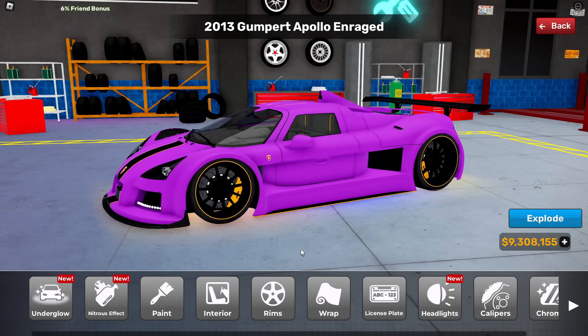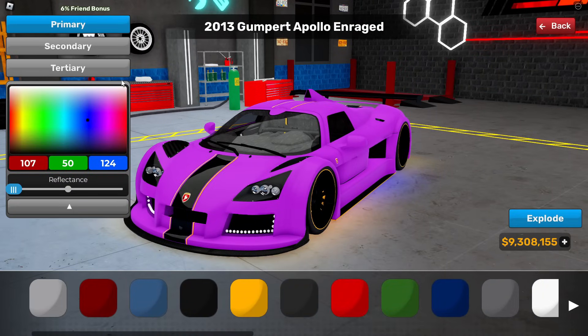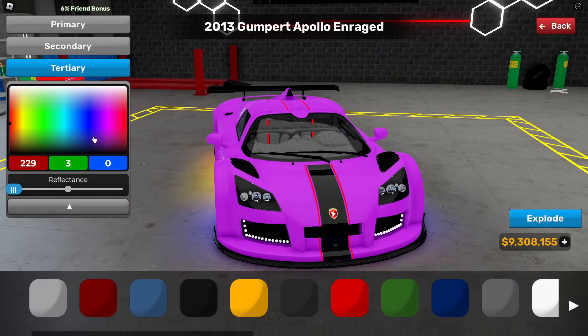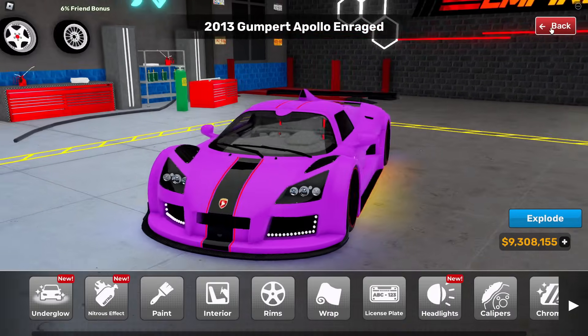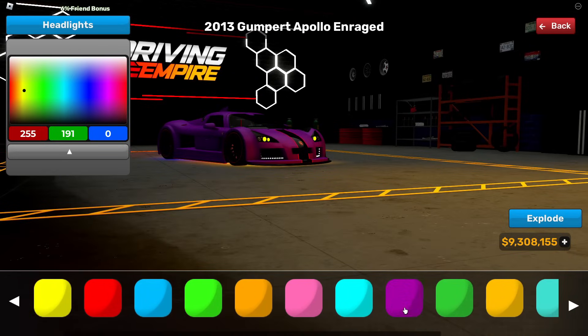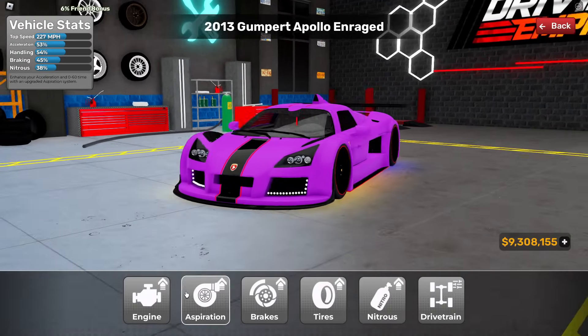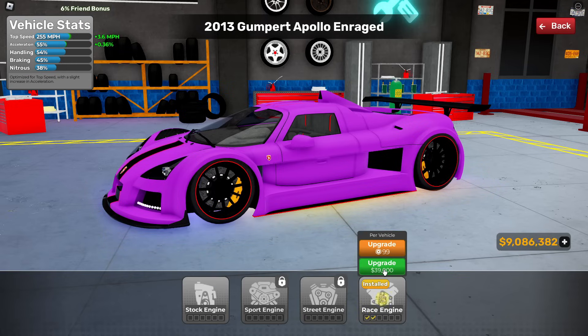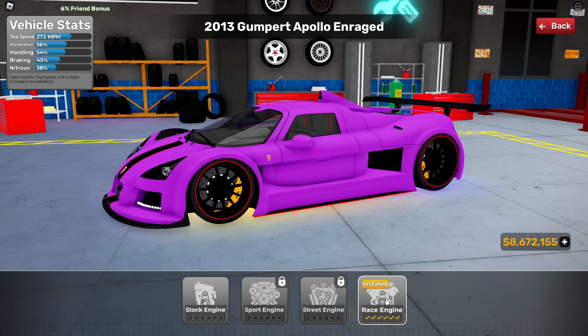'Andy, are you almost done? I'm really curious to see what you're making in there.' Yes, I'm absolutely cooking, trust me. Let me change the secondary color to red on both sides — there we go. I still haven't changed the headlights, so I'll make those a nice yellow. Now I'm gonna buy this 210,000 race engine, and boom — fully upgraded race engine. This thing goes 272 miles per hour!